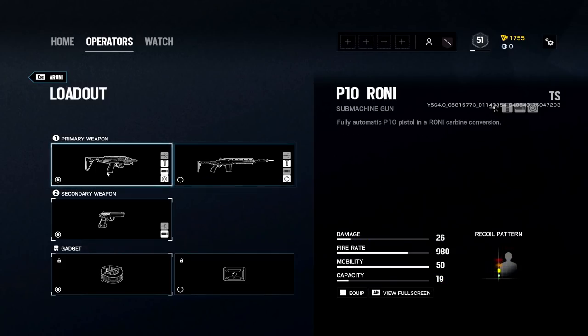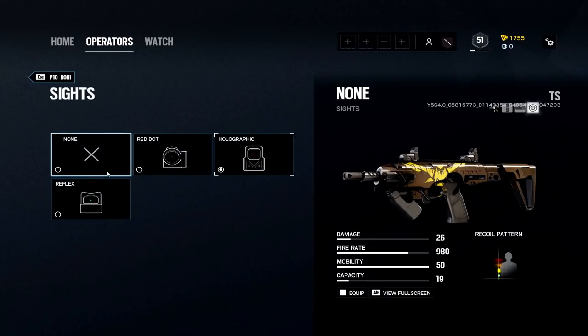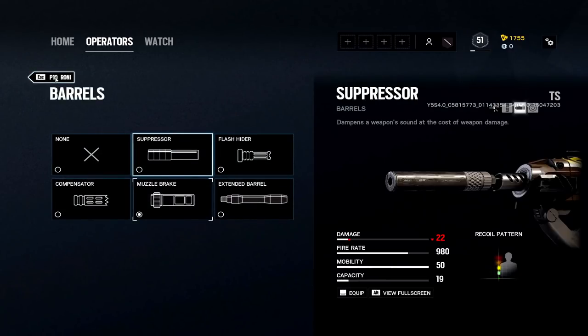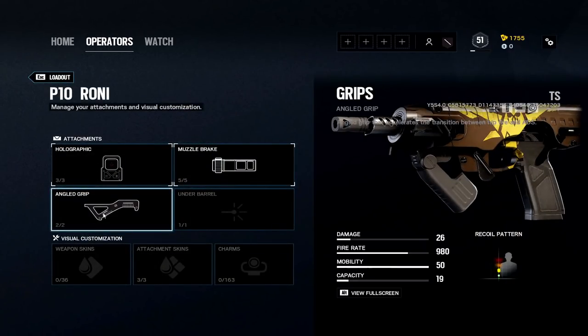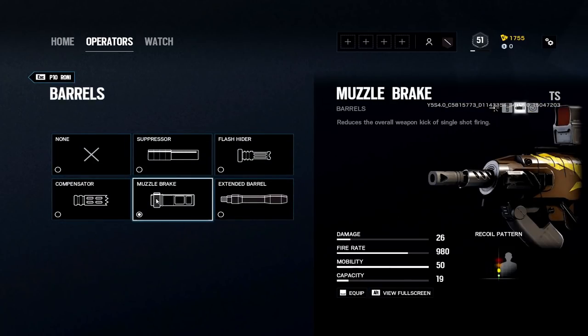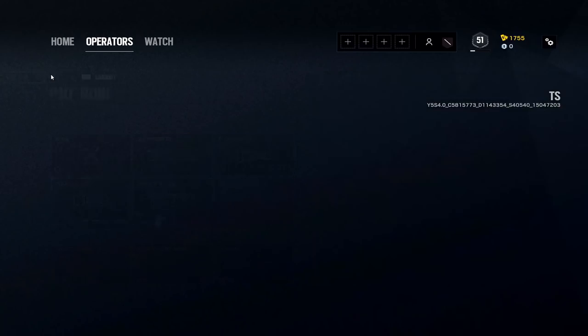I'll give you that loadout first and then we'll talk about the MK14. For the P10, I like the hollow muzzle and I also like the angled grip — you're going to want the angled on this, the recoil is very minimal. You could even put a compensator on, but I run a muzzle on most every gun. This weapon's ADS is so fast compared to other weapons and you will notice that instantly.